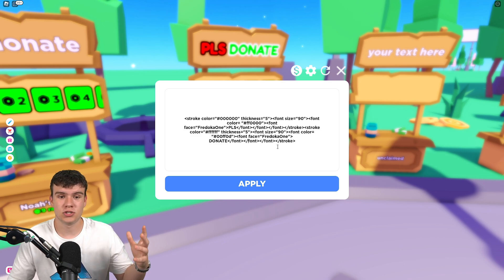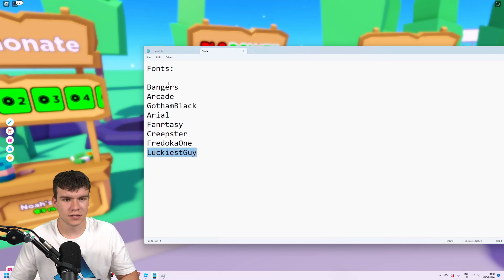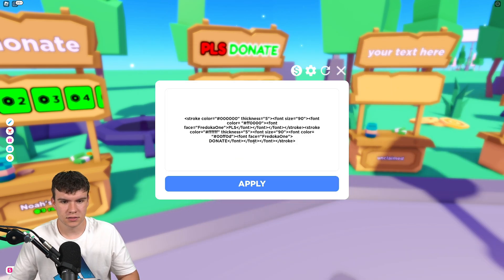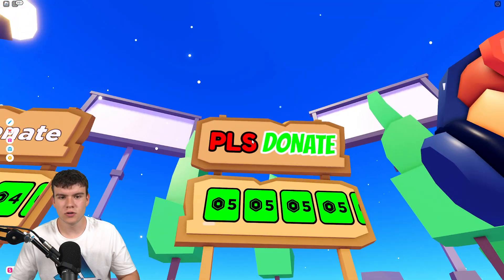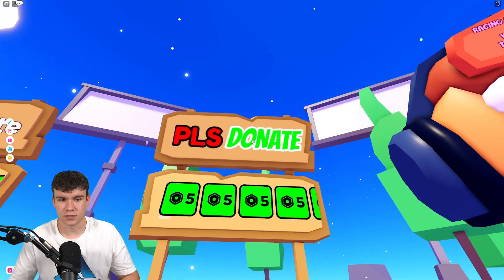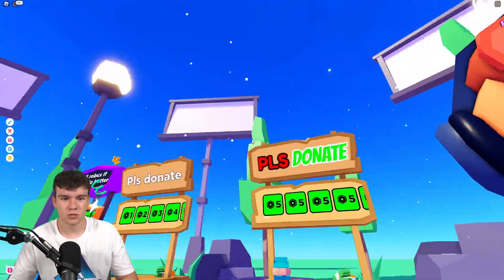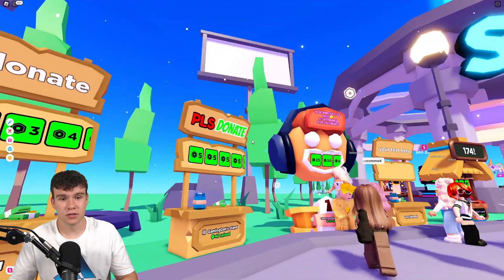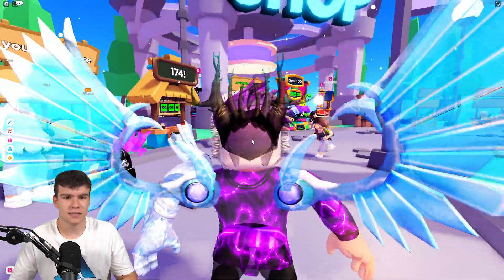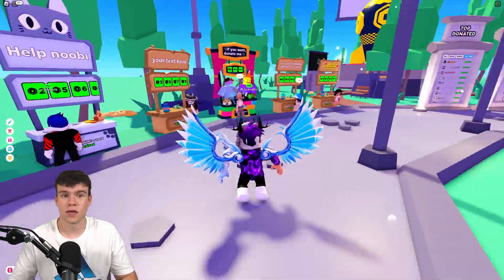Let's say I want to change the font of one of them too — I could easily do that. Let's pick another font from the list, like Bangers. If I quickly change the font face to Bangers, you can see I've got two different font styles, colors, and outlines all in here. You can really, really customise your booth with this and it makes you stand out a lot. My booth really does stand out, so you are going to want to use these methods in order to get donations a lot faster.